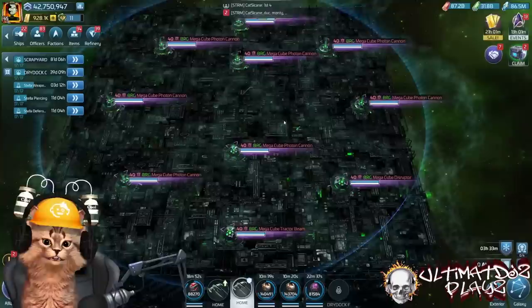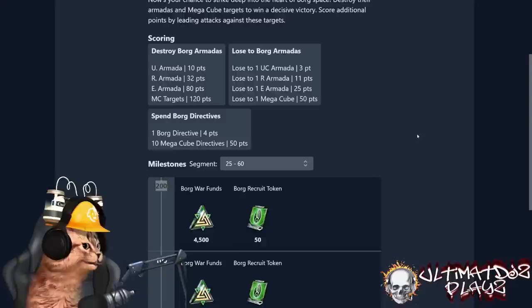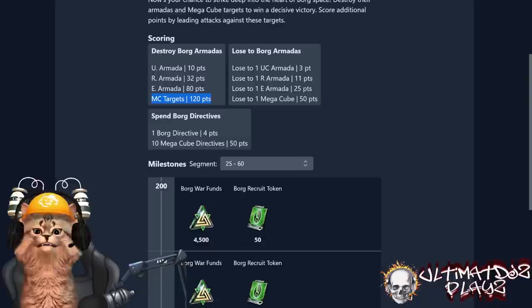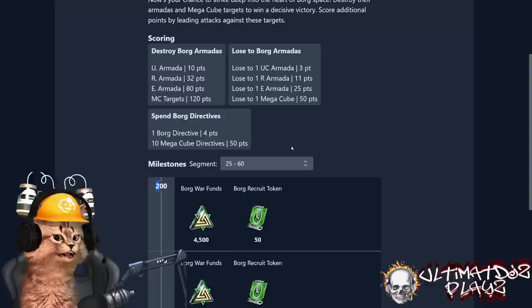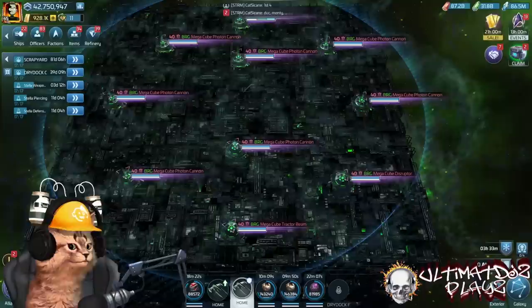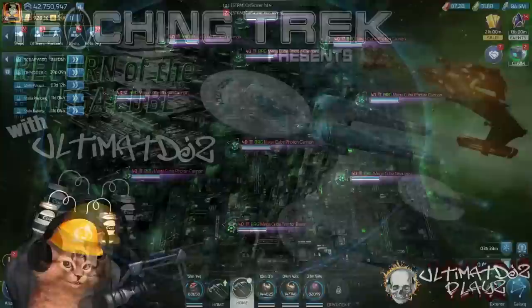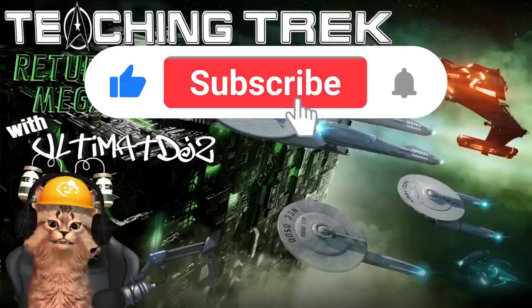If you're running a six-man team with max Vidars, there is no target you will not destroy — photon cannons and cube disruptors, easy. If you're on a five-man team it's tougher, but even if you lose on the one you start that's 100 points, and if you play into a second one and take it out — a two-tap is very possible even with a five-man team — that's your second 100 points and you finish the milestone. That is the quick and dirty on the Return of the Mega Cube. We covered the crew, the targets, and the event mechanic.